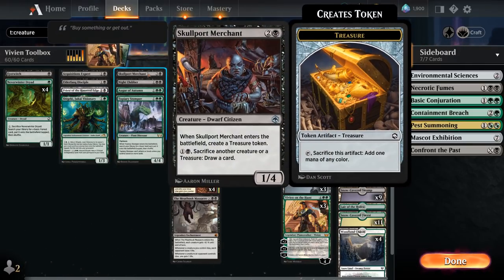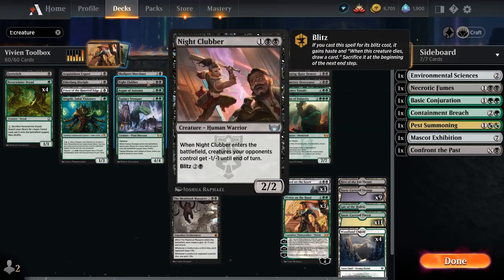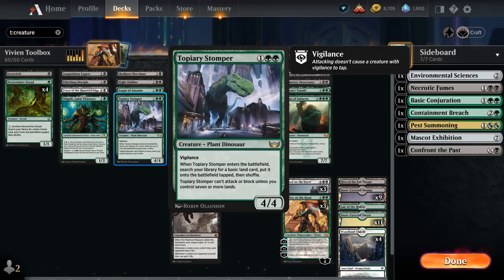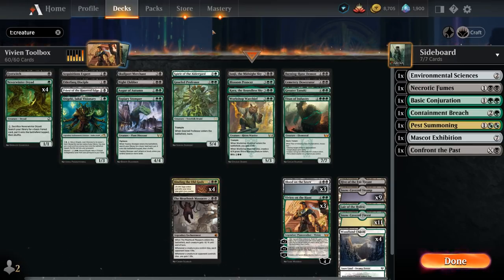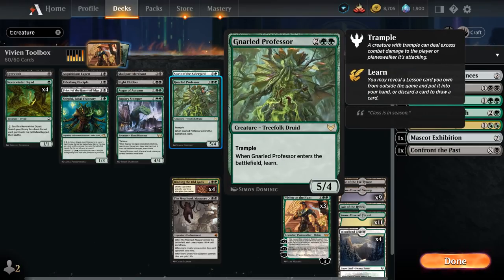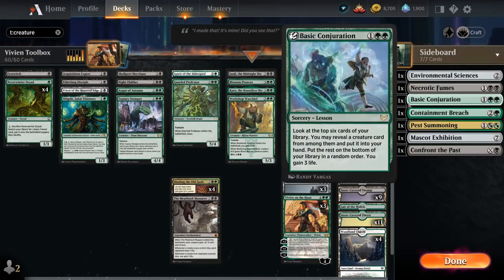At 3 mana, Skullport Merchant supports the sacrifice themes and plays well with Blitz creatures — play them and sacrifice to Merchant to essentially draw two cards. Nightclubber comes down giving all creatures -1/-1, which shines against white aggressive decks. Augur of Autumn provides card advantage by letting us play lands and eventually creatures off the top if we can enable Coven, which our one-of creatures make easy. Topiary Stomper helps us ramp and is a creature we can eventually sacrifice. Gnarled Professor lets us learn when it enters, tying into our sideboard lessons.